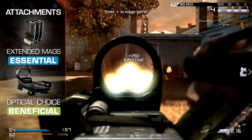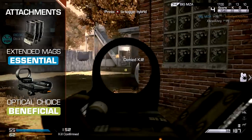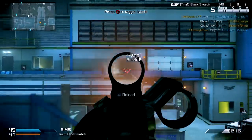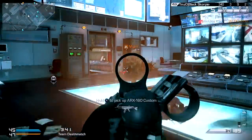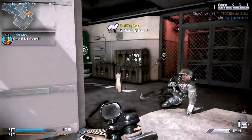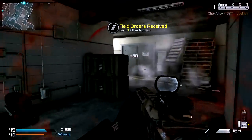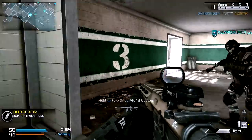Pair this with an optic of your choice. While these sights don't confer any statistical advantage, the clearer sight picture can enhance your performance by making it easier to aim. The red dot and holographic are the most easy to use options, but it can also be worth considering the more advanced optics. The VMR sight offers two zoom levels that are easy to switch between, and the thermal sight is similar with a white-hot twist. If you'd like to specialise in a longer ranged role, the ACOG might be the best choice. Ultimately, it comes down to the scale of the map you're playing on and your own personal preference.